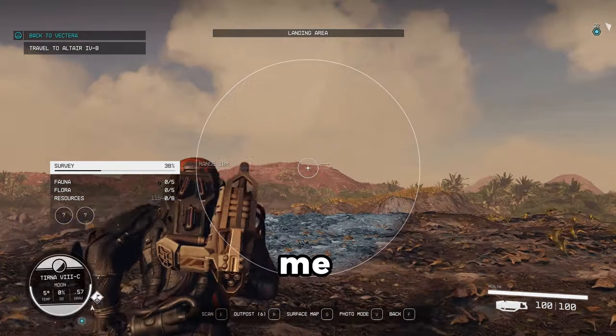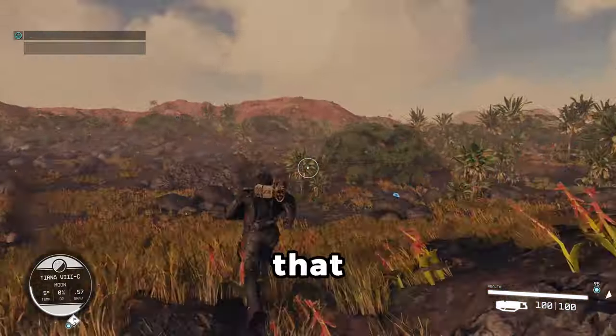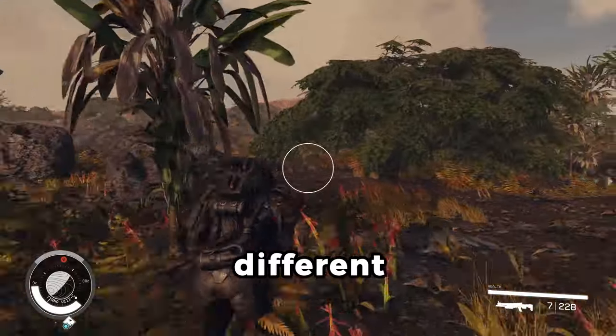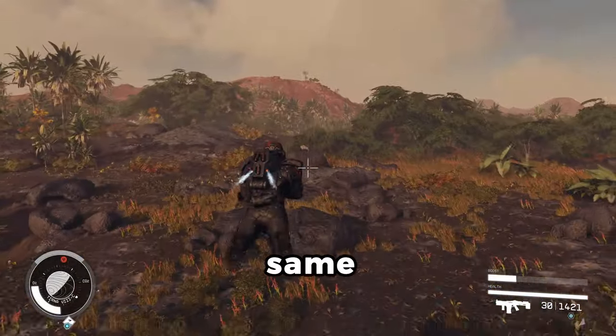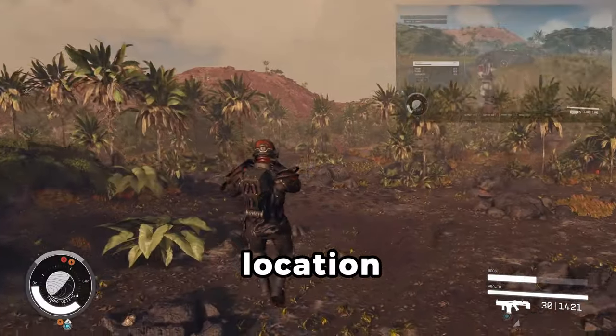Now just follow me and I'll walk you to the outpost location. Remember that while the points of interest may be different, the mountain range should be the same. I've also tested this on a brand new character and found the same location.